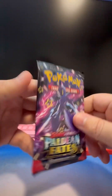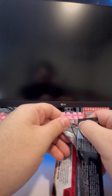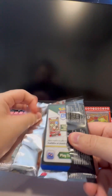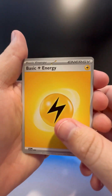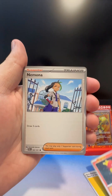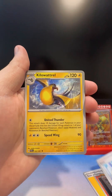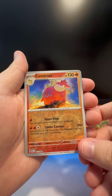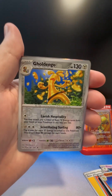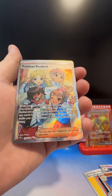Pack number seven, we only have one more left after this one — hopefully we get something really good. I still don't know how to open these without a knife but at least I can get them open. There's your code, good luck. Basic energy, Magmar, Nemona, Charmander, Rare Candy, Iono, Kilowattrel, Curly — nice. Camera Root, Gholdengo. Last but not least — Paladian Student! Oh my god, this looks amazing. That is a beautiful card right there.